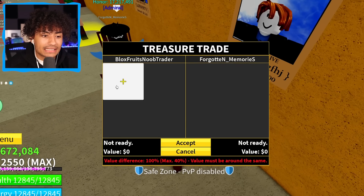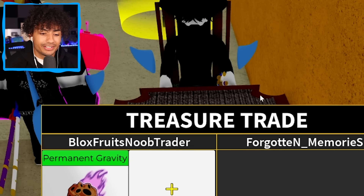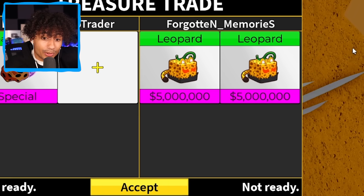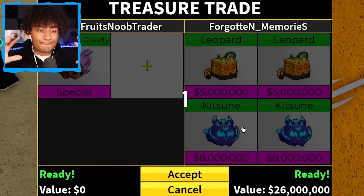What about this guy — Forgotten Memories? Permanent gravity — what do you got for me? He's shark boy. Put down a fruit. Leopard — it's not kitsune though. Oh, he put two leopards. Kitsune! If we do this, we complete the challenge. Two kitsunes and two leopards for permanent gravity — I will take that. And boom, there we go — trade completed! We completed the challenge. We got three permanent kitsune from trading Lucky Blocks Fruits.